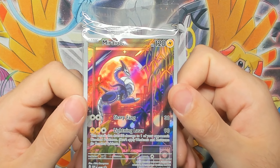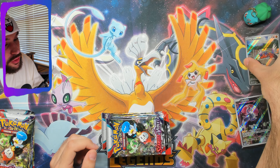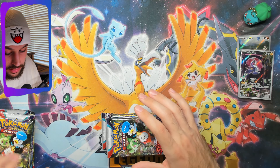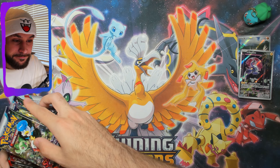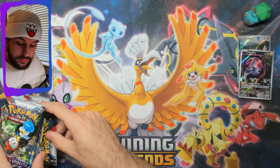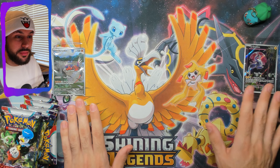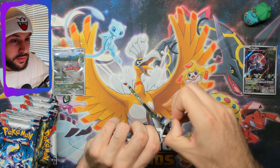I'm gonna flip it over — this is the Miraidon that you get with the Miraidon box. I did a short on both, showcasing what's inside the Miraidon and Koraidon box from base Scarlet and Violet. The Koraidon box obviously had this promo card — both gorgeous promo cards. I like the Koraidon better personally, although the Miraidon is super pretty. We'll start with Miraidon packs first and see what we get, then compare it with Koraidon after.